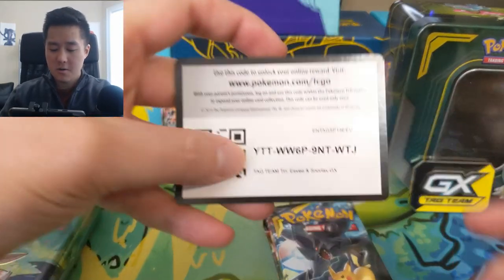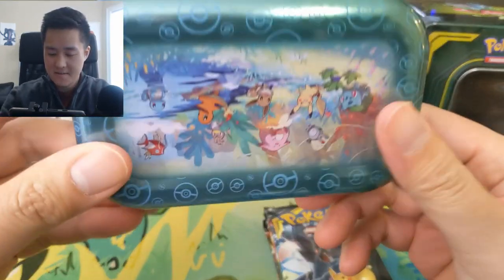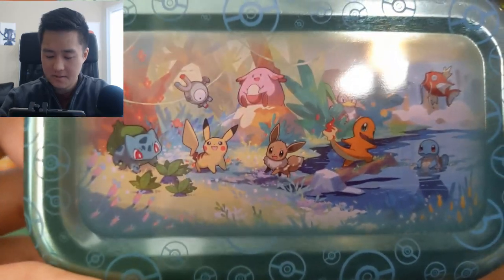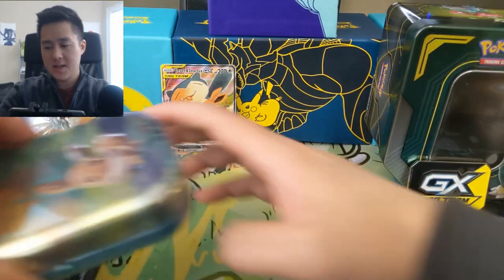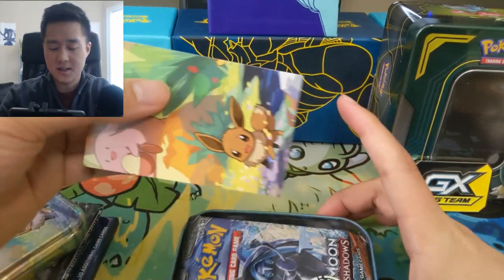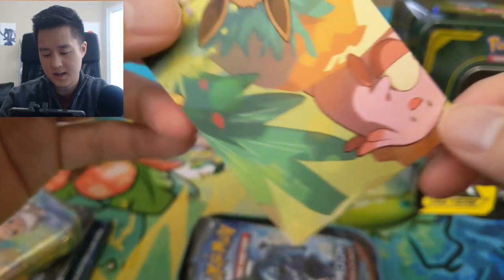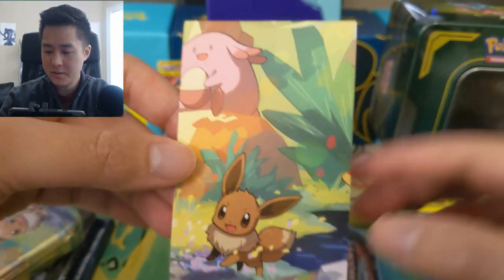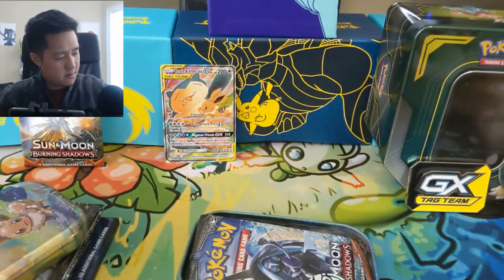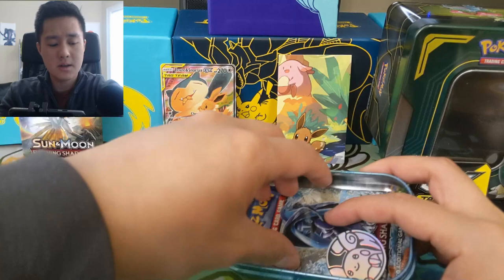Here is a code card from the Snorlax Eevee tag team tin. I just realized the full picture of the mini tin is on the back — pretty cool. I opened up the tag team tin. Let's see what the condition is. The last one we opened, the Charmander one, was pretty bad — this one's not great either. Very unfortunate, especially when they've improved as far as how they package the tins and the promos. This one is definitely a regression in that regard, however still a cool art nonetheless.